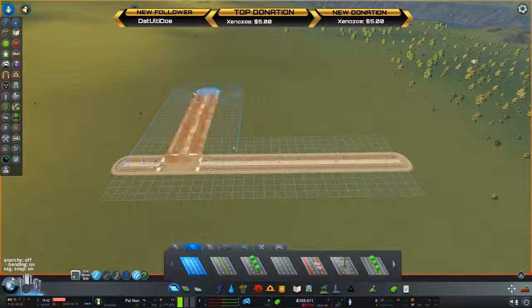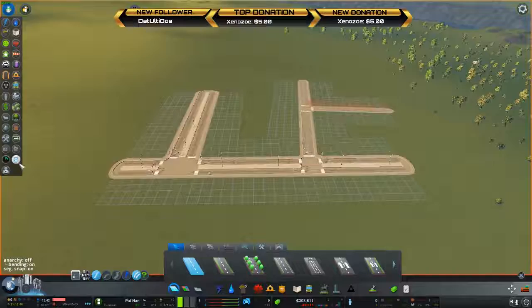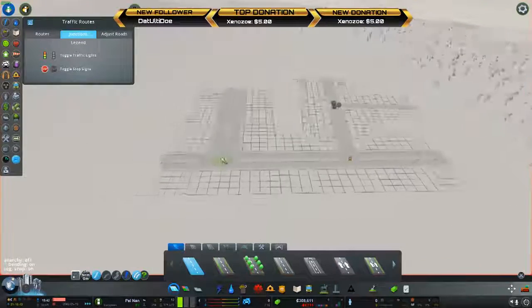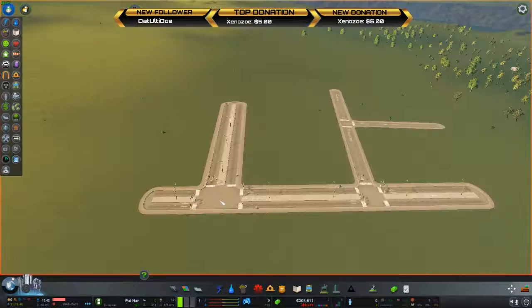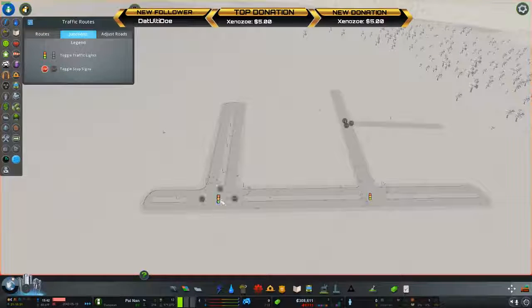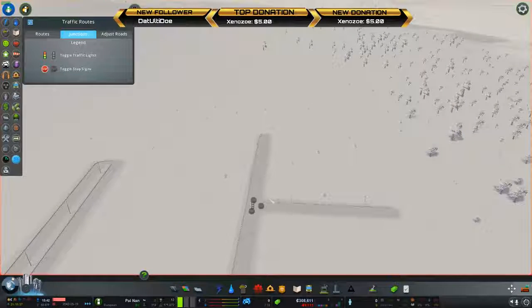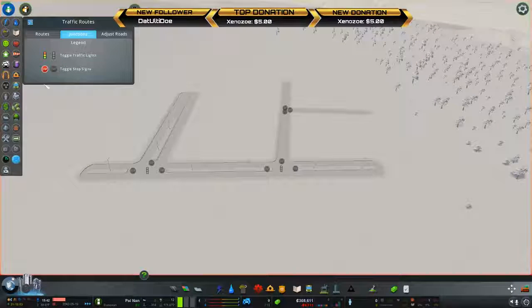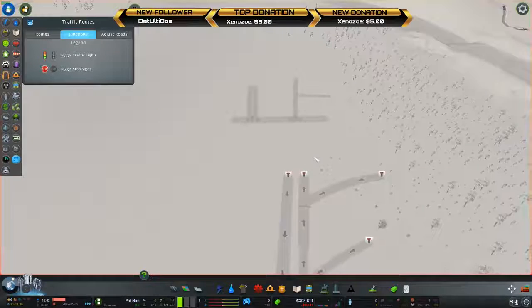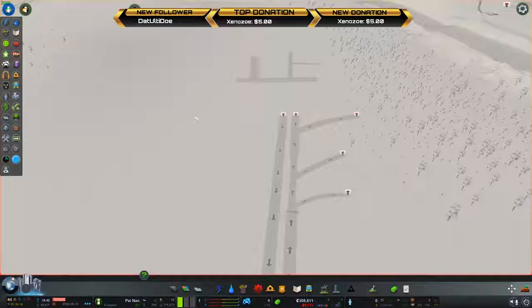Looking at these junctions — any time you have a four-lane road, an intersection is automatically going to turn on traffic lights. You can turn those off. If you notice, two-lane roads when they intersect have nothing — it's just all yields. If you want more control, use Traffic Manager, but since they've added this junction tab into the info bar it makes it pretty easy to control everything you need. And that's it from me explaining some of the basics.